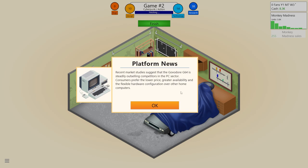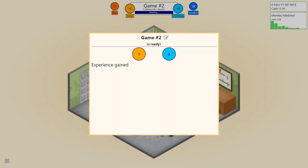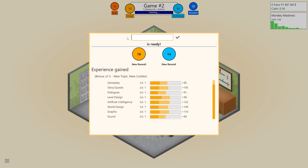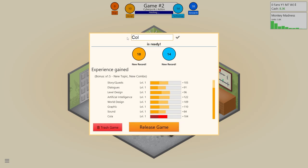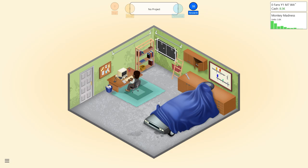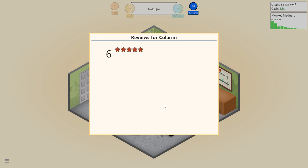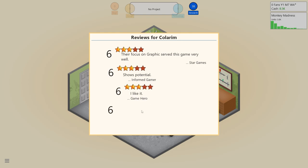Fixing the last bugs - yes! Recent market studies suggest the G64 is steadily outselling competitors in the PC sector. Consumers prefer the lower price, greater availability, and flexible hardware. Can I name the game now? Yes! It's called Cola Rim. Release the game! The first reviews are in - 10, 10, 10, 10... oh, a six. That's better. They're focused on graphics - this game serves them very well. Shows potential, I love it!